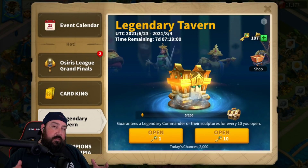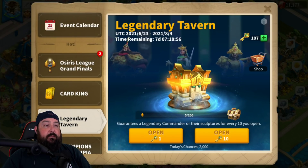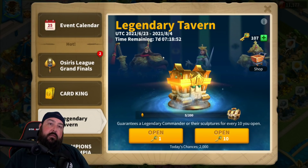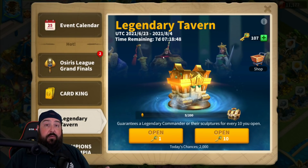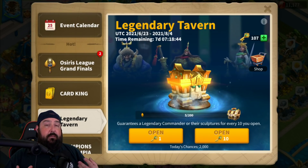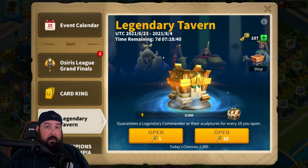So why do you use the Legendary Tavern? For me, I unlocked Nebu doing this method, and then you open the Writer of History bundle and get your MGE commanders. That way you don't have to worry about competing against bigger players that are spending more money, and you can go ahead and get what you need for your account. You can use your universals to max out whatever you'd like.